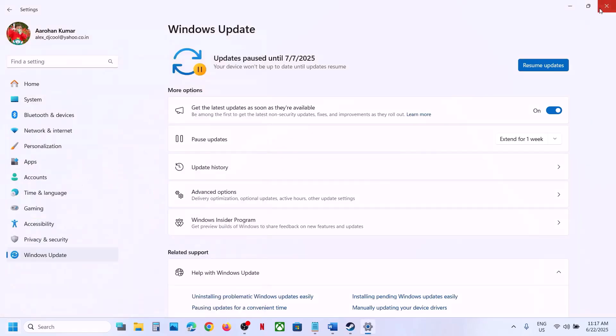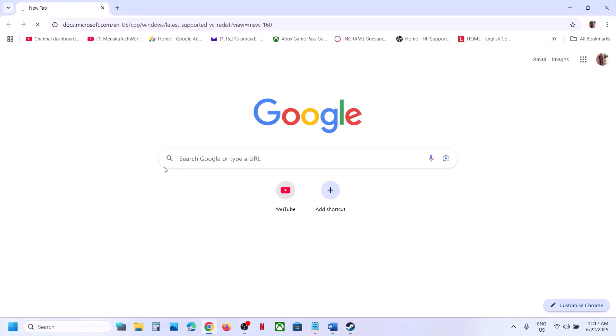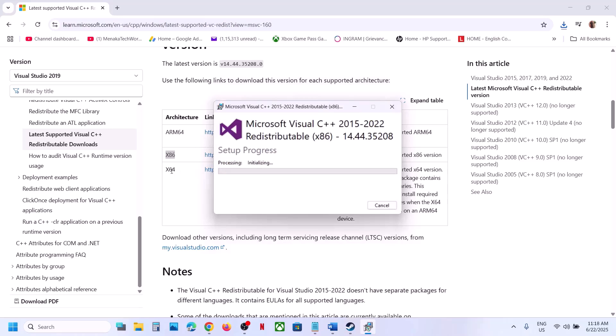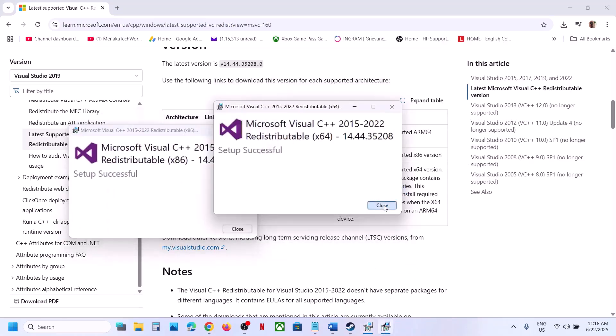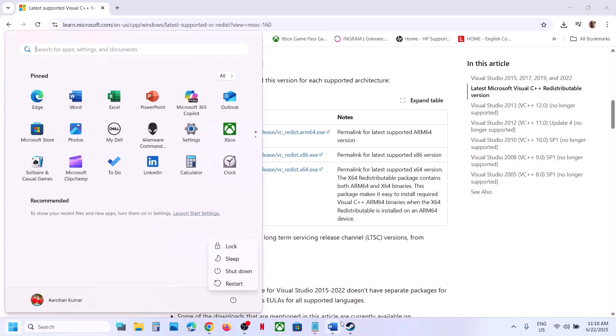The next step is to install Visual C++ files. Copy the link provided in the video description and open it in a browser — it will take you to the Microsoft website. Download both the x86 and x64 files. Run each exe file; if you see a Repair option click Repair, if you see Install click Install. Make sure both files are installed, restart your computer, and then launch the game.